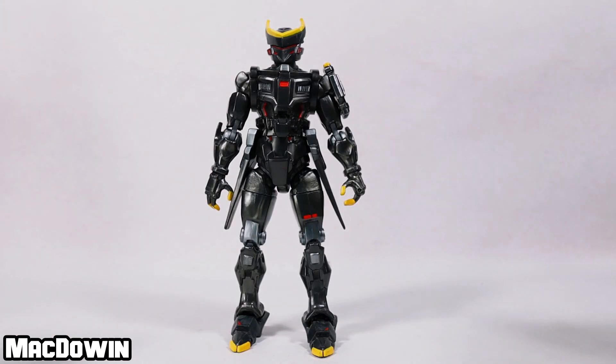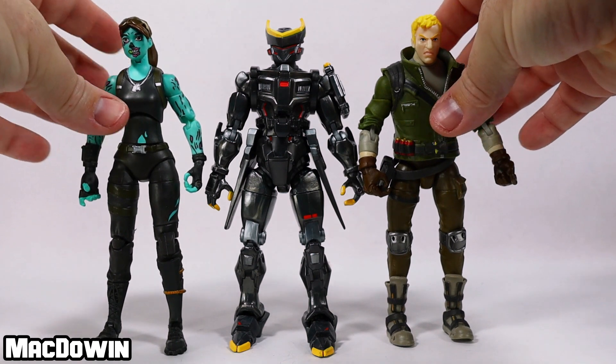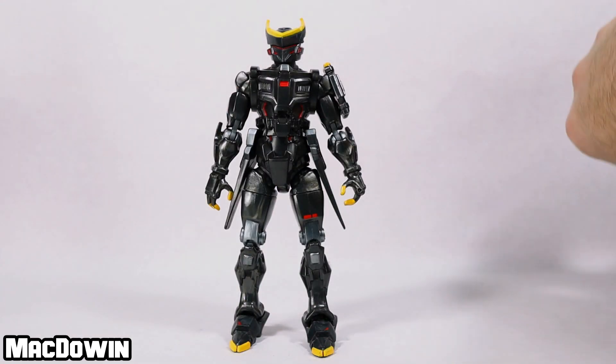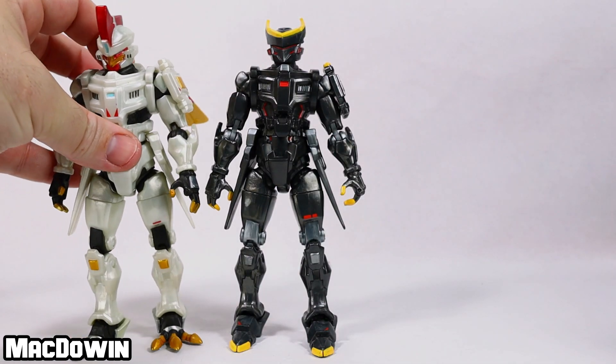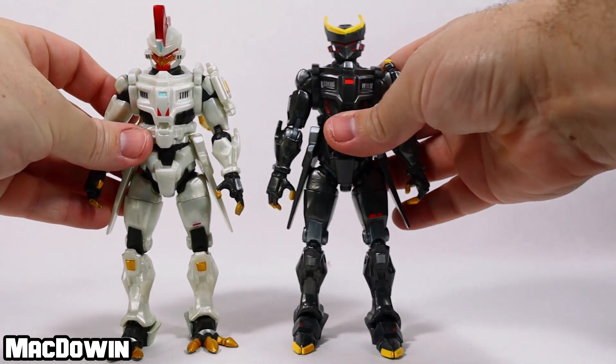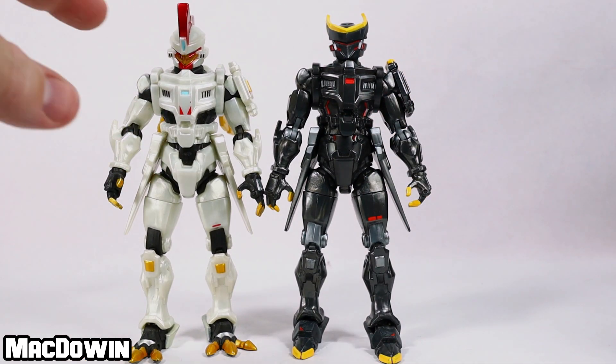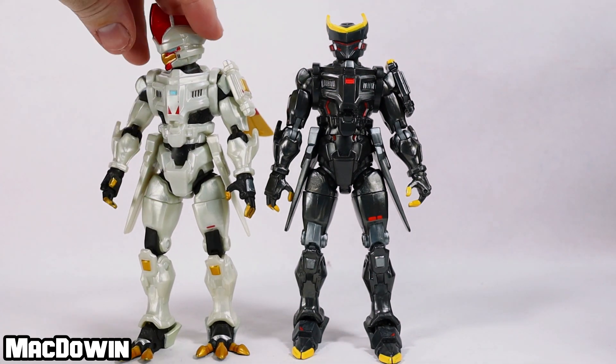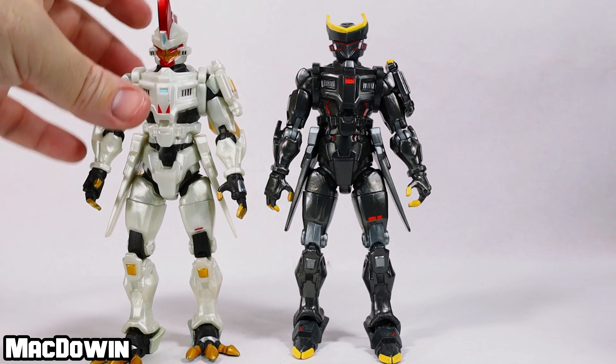Sentinel stands about six inches tall, and looks about the same height compared to other Fortnite action figures — he is right in there along the same lines. We'll bring in his prior version, and you'll notice he is just a little bit shorter. That's because the version one Sentinel has this red mohawk metal piece up there.